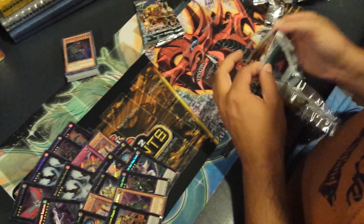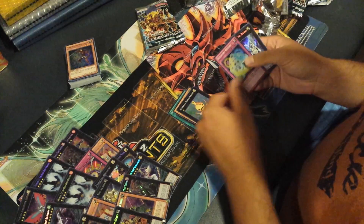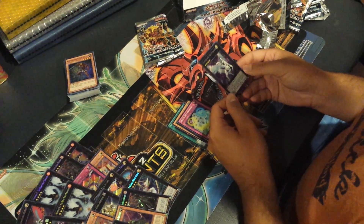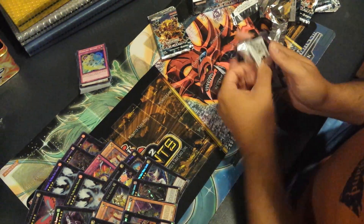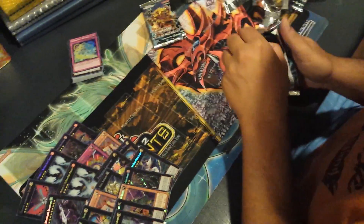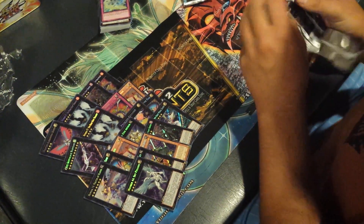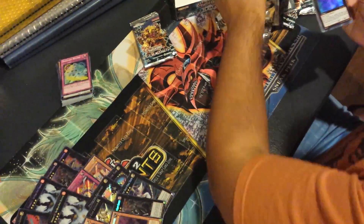I want a couple more crazy boxes, man. Short printed. Shemma Soldier, Heraldic Record, Number 44 Sky Pegasus — that's something I don't have yet. I'll read these later. Lots of exceeds. Jesus, it's Number Hunters. Man, I pulled like five of this damn thing. Give me a freaking crazy box. Oh, you pulled like five of those? Yeah, but I pulled two of them.